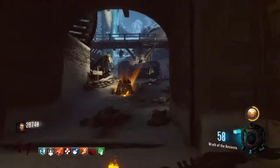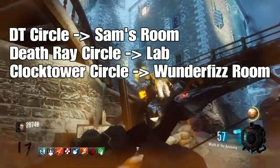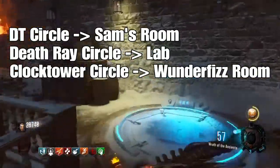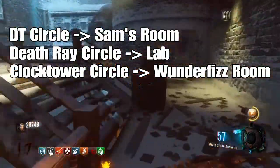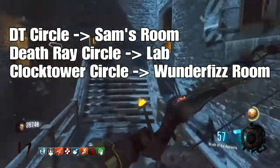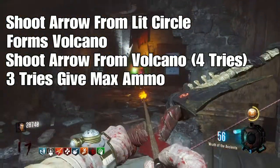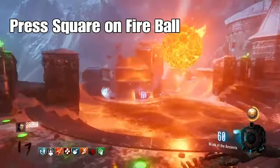Make sure that you shoot the right one: the one in the double tap place will go towards Samantha's room, the one in the dead threat place will go towards the laboratory fireplace, and the circle by that wonderful machine will go towards the other wonderful machine that's by Samantha's room.